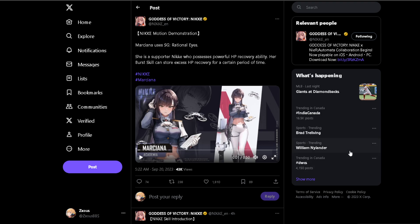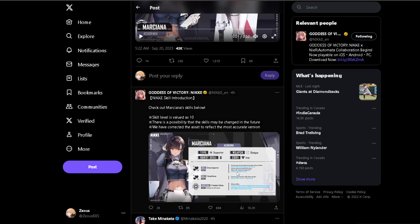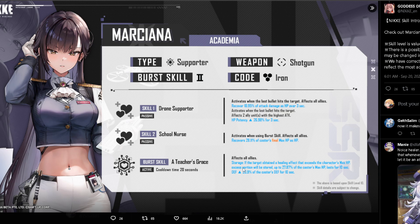This new storage effect is quite insane — I want to say it's a broken mechanic, and I only say that because it really depends on how high you can get this character going. One thing to remember is that the skill stat numbers you see are all at level 10. 27% of the caster's max HP is pretty good. Let me open the game and give you guys some realistic numbers.